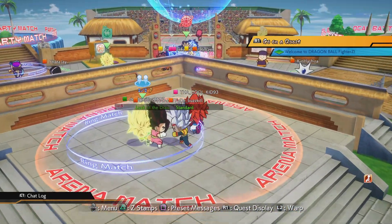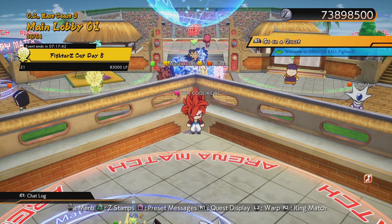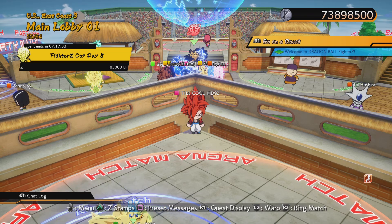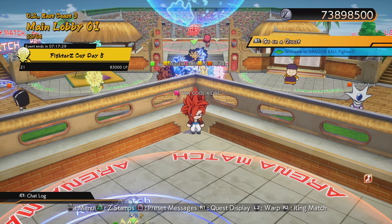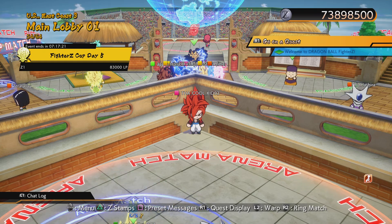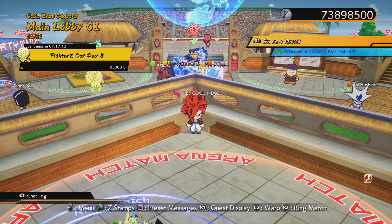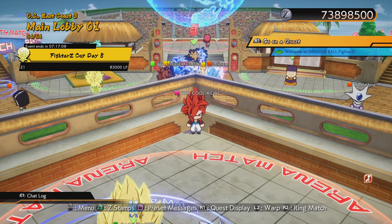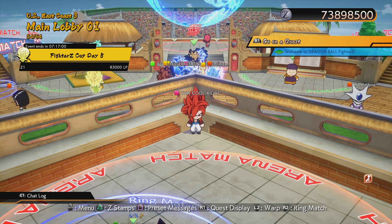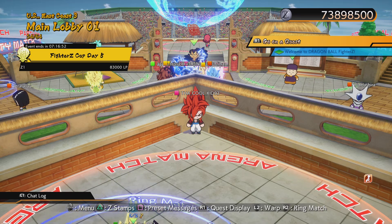I hope that if they still do a patch down the line, they can at least buff the more vanilla characters like Yamcha and Super Saiyan Vegeta. Yamcha ain't that bad to me — contrary to popular belief, he has flaws like any character. But a lot of these characters are starting to look outdated the more DLC characters come out. 21 can loop her supers solo, she has an OTG — a move that picks you up off the ground — and that's the kind of thing that annoys me: they take away stuff from characters and then give it to new ones.